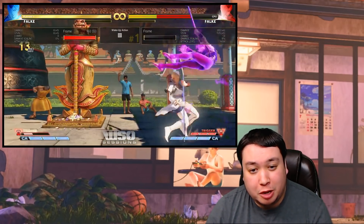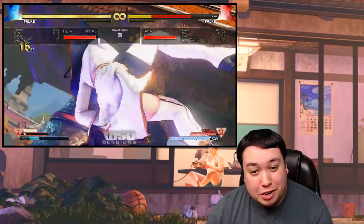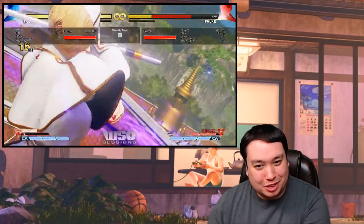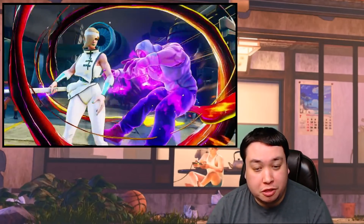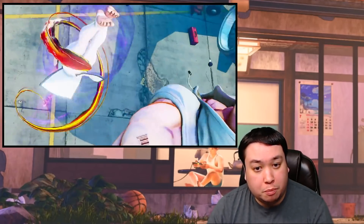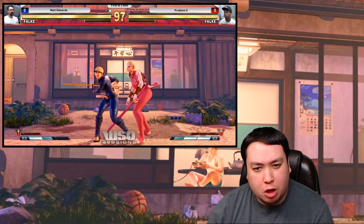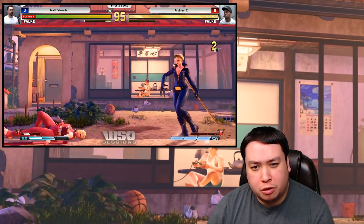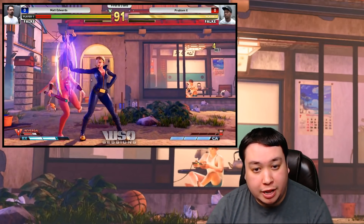Finally, let's talk about her Critical Art. This is done by pressing quarter-circle forward twice into punch. First off, this is a very good anti-air because she does that infamous golf swing upwards. It easily combos from many special moves. I don't think Falke is very meter-dependent as a character because she doesn't even have EX projectiles, so most of the time she'll be saving meter for her V-Skill combos. It looks like she'll always have her Critical Art on deck, which is another really scary anti-air option.